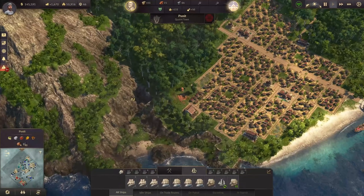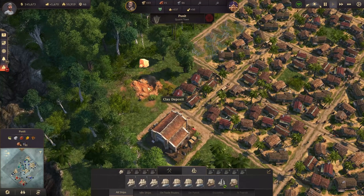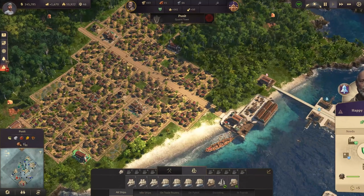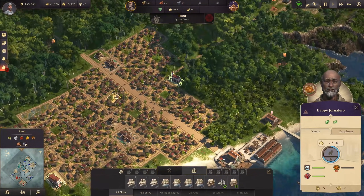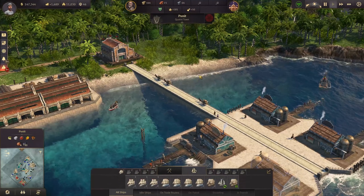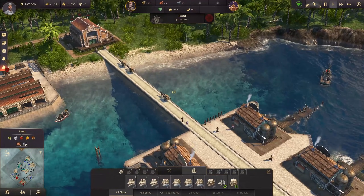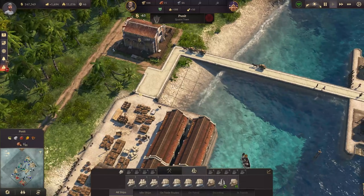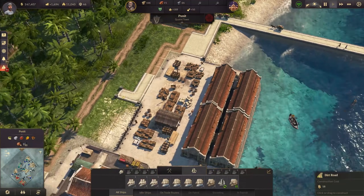We have the clay deposits - about four clay deposits in Punit. We have the warehouse here already, so I might just build the clay pit once we have the Obreros, and that should be happening pretty soon. The first fish oil is also being transported now. Let's make this harbor area a bit more beautiful and proper looking.